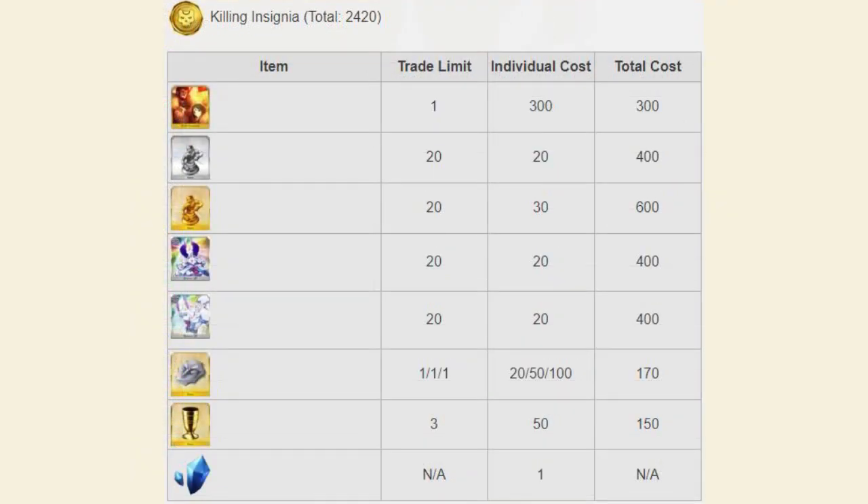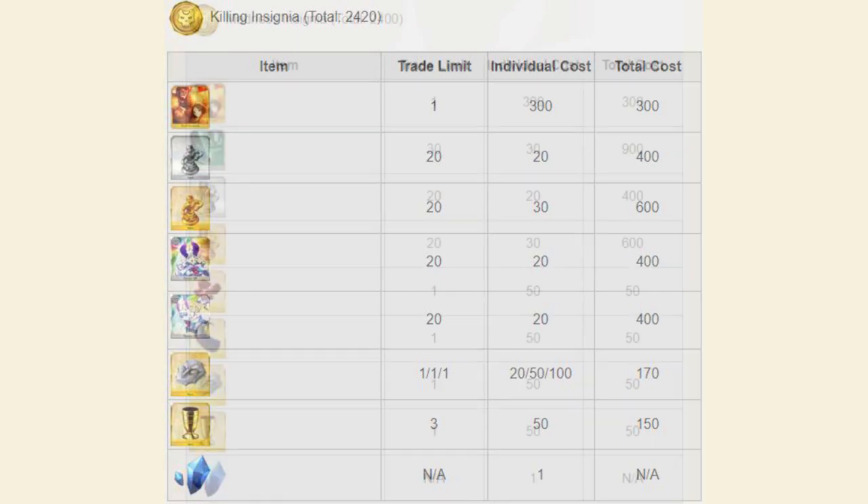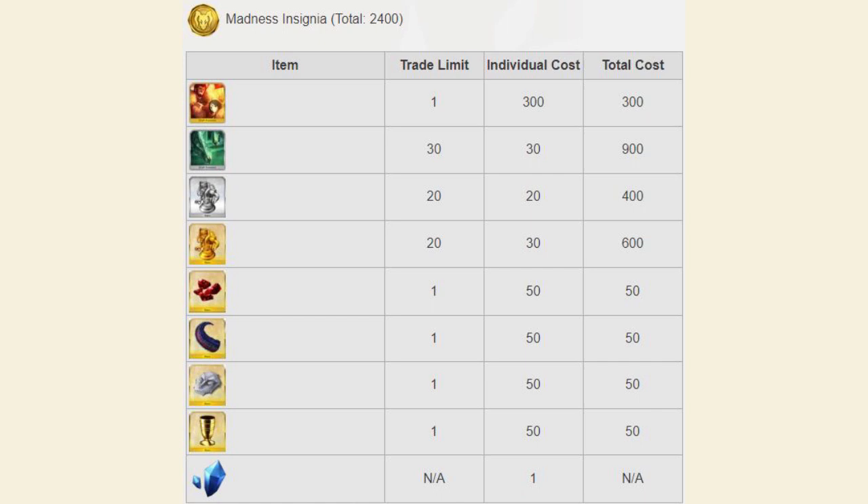Assassin insignias trade in for yet another copy of Final Destination, Assassin monuments and pieces, Attack and HP foes, Assassin Mask, Chalices, and QP. Finally, Berserker insignias trade in for your last copy of Final Destination, a 3-star craft essence EXP card, Berserker pieces and monuments, Crystal Fragments, Sea Monster Tentacles, Assassin Mask, and Chalices, as well as QP.